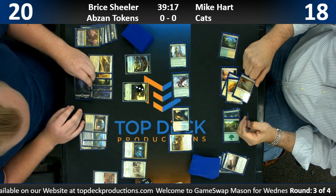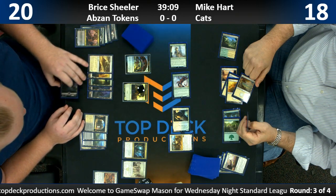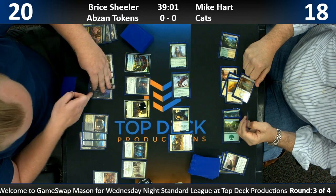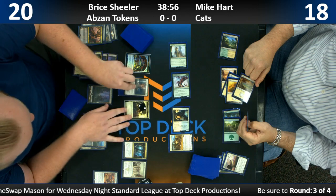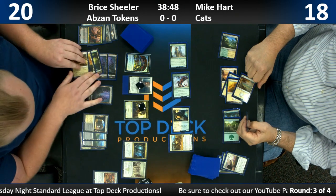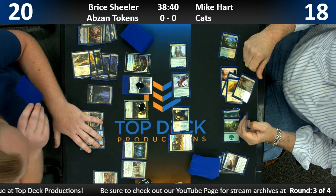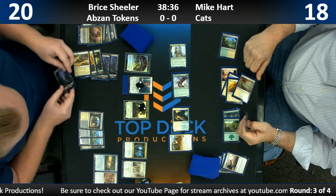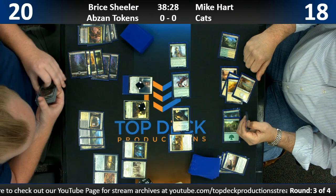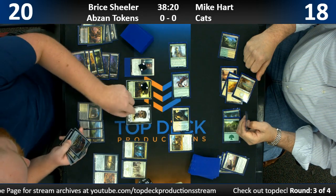At the end of Kaladesh Standard, recent GPLA Champion Logan Nettles — aka Jabberwocky — broke it. That Green-Red Marvel deck was huge. Marvel top-8'd the Pro Tour in the hands of Matt Nass with an all-in combo version. At the Star City Games Invitational that Jacob Baugh won, he won with Temur Marvel. At the following Players' Championship, most players brought either Temur, Nia, or just straight Green-Red Marvel — it was the most played deck in Standard by far.